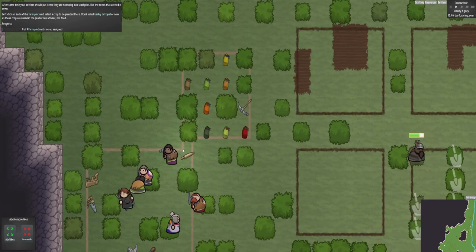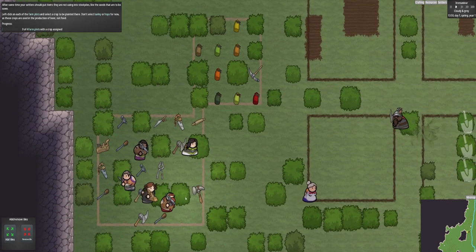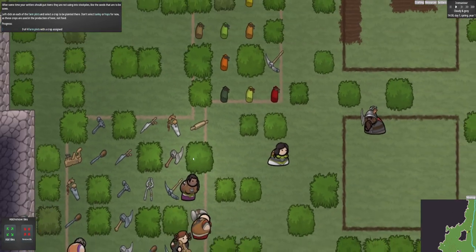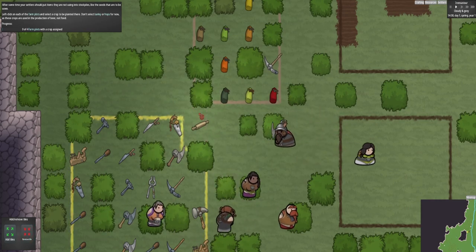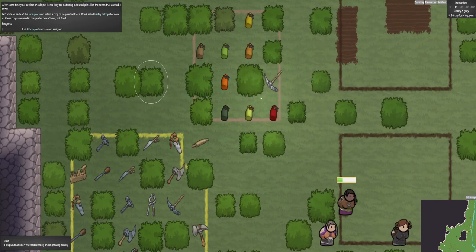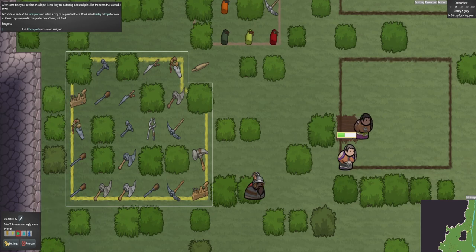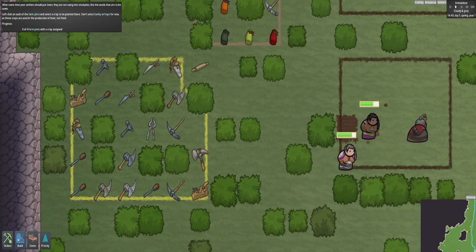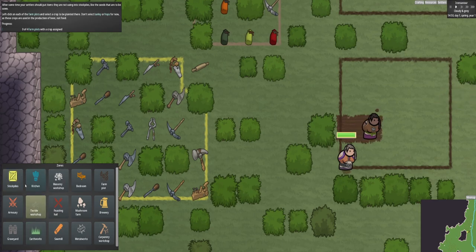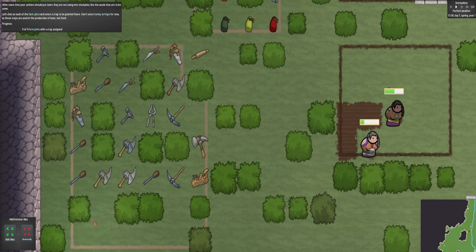We also need to do a tool stockpile. After some time your settlers should start putting items they are not using in stockpiles - seeds go in that bit, tools go in that bit. Wait a minute - we don't want conjoined ones. I want seeds in that one and tools in this one. We might have to add to this one. You have to do stockpile tool to make it a little bit bigger. There we go.